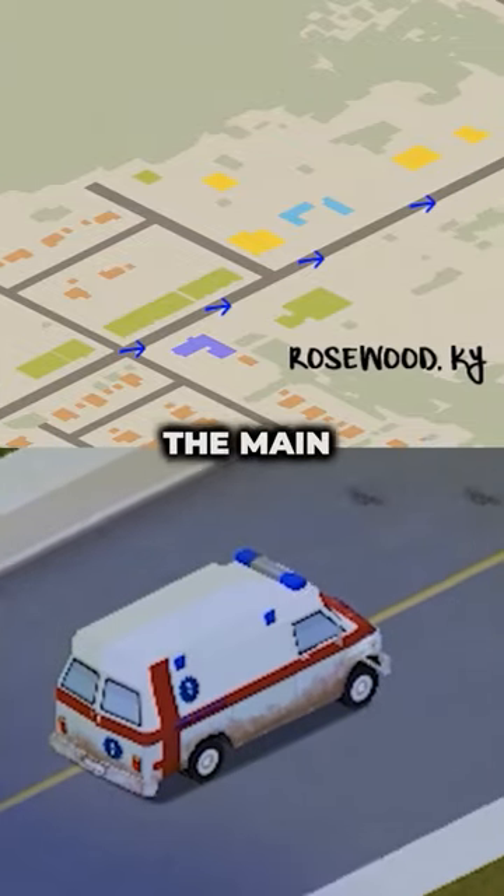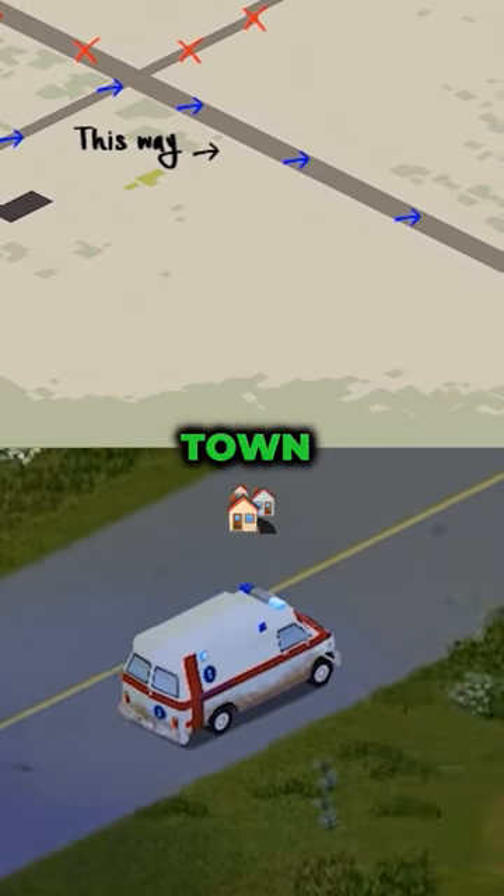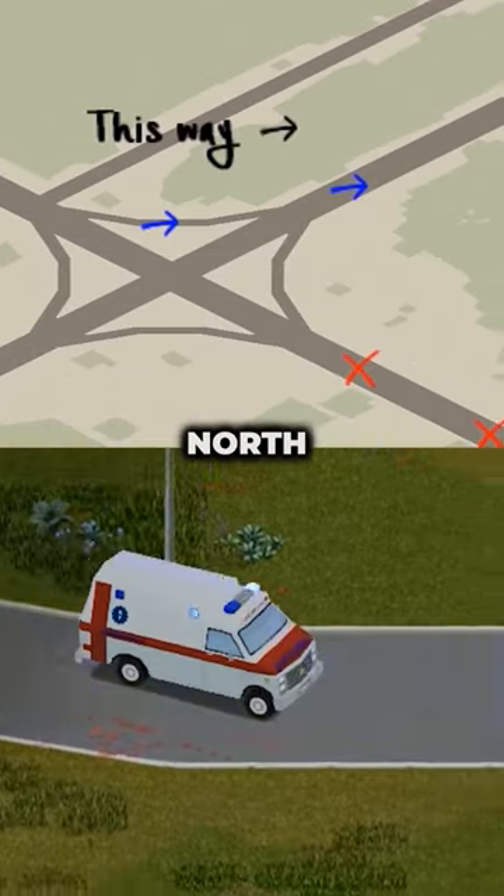If you start in Rosewood, take the main road north out of town until you reach a cross intersection near the gas station on the north side of town. Turn right and travel east until you reach this four-way crossroad, then turn left and head north.